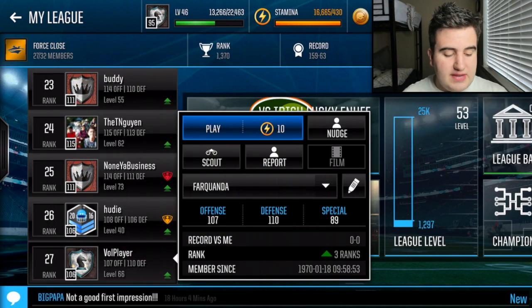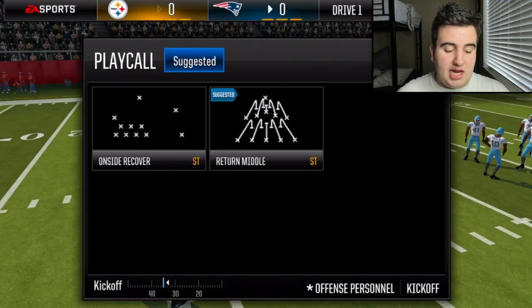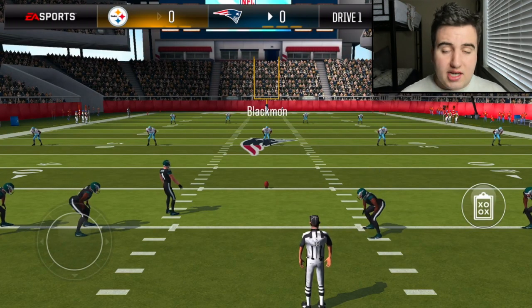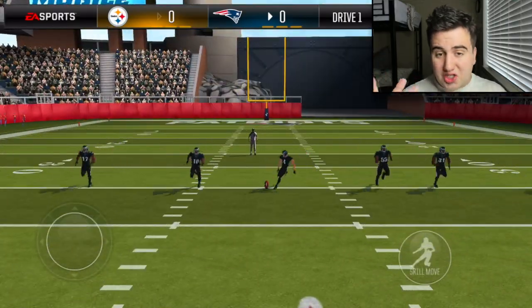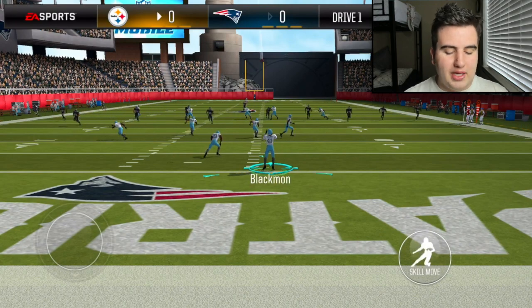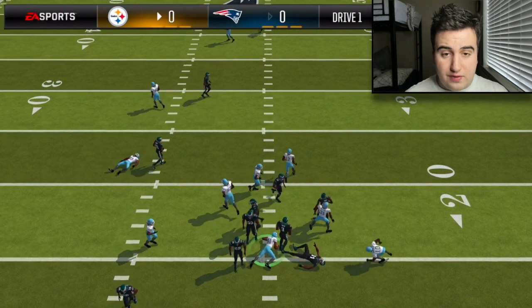We're going to try our luck against a 110 defense — a vol player in my league with a really good team. I have the 95 overall squad technically but I'm a bit scared about what the accuracy is going to look like for some of these players. Are we going to see a lot of turnovers, fumbles? How's the catching going to look? We have Blackmon for the return, bringing it to the 15-16 yard line.